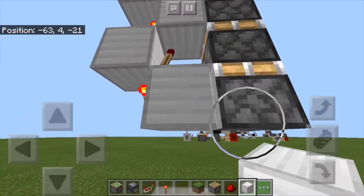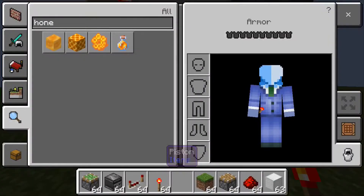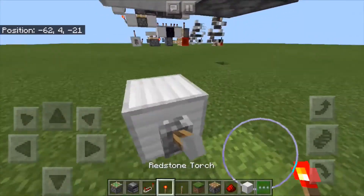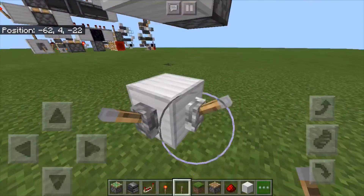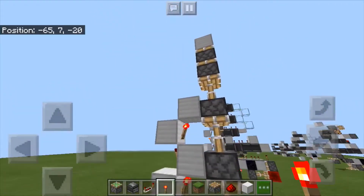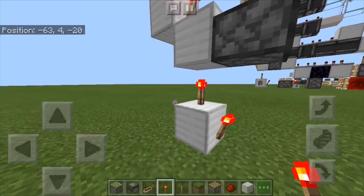You're going to go down here two blocks below the bottom of the torch tower and place a block, then you're going to want to get out your lever and place it right there. It can be on this side, this side, or this side of the block — that's just going to be where your input is. Put a torch on top of that block and you should see the three pistons here extend like so.